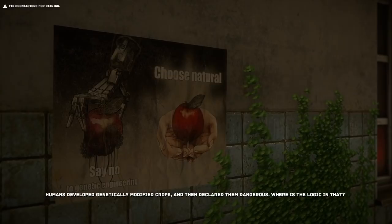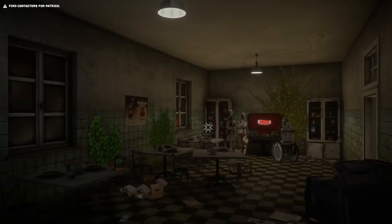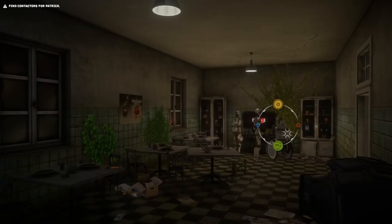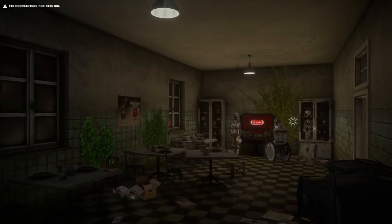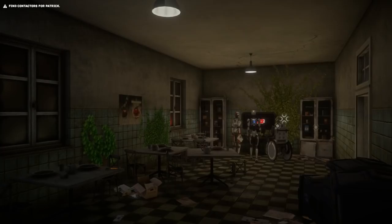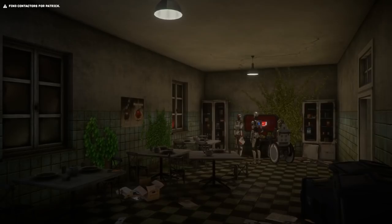Humans developed genetically modified crops and then declared them dangerous - where is the logic in that? Well, you see, Robot Man, different humans are different from each other - one person can think one thing and another person can think otherwise. You'll learn about that as you are currently fighting against your own government. These cabinets contain provision - it has not expired yet. That seals the deal on just how it hasn't been that long since the machines took over, that there are human resources just lying around.